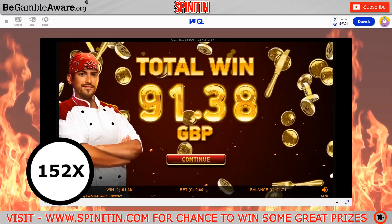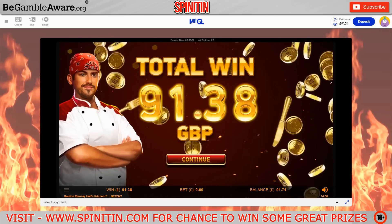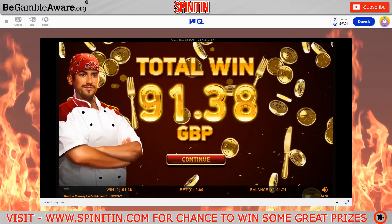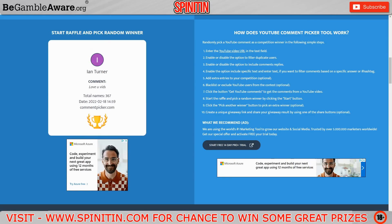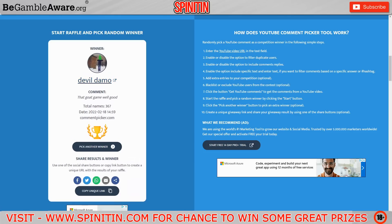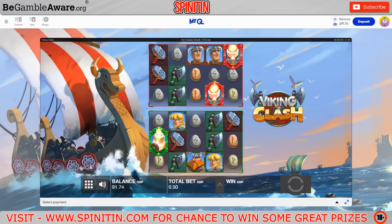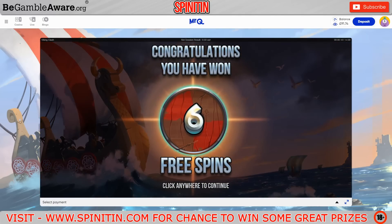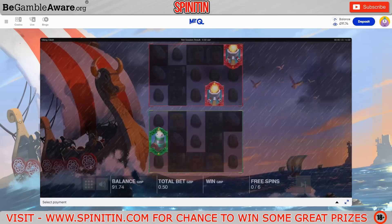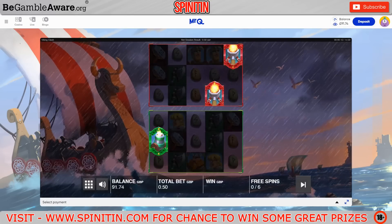Let's go and pick the second person — this one is for Viking Clash. It's Devil Demo. Right, let's go and play Viking Clash for you. This is on a slightly lesser stake of 50p but it will be worked out on the X amount. Tom's 91 quid is going to put him top of the leaderboard at the minute. You only get six spins on this — I cannot recall how the hell things work.